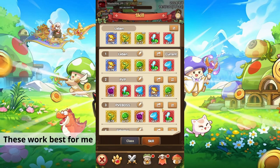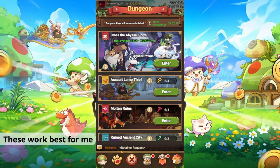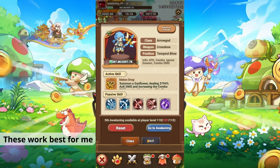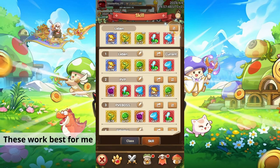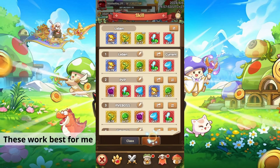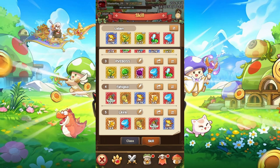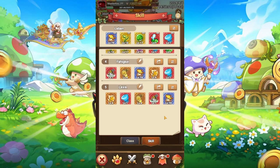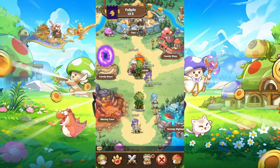That's my PvE setup. If I fight in PvE here, for example against the Cross Abyssal Portal, then I choose this option because it just helps me survive longer. Then I have a setup only for damage in the lamp, and this one is the same as well but for the blazing cave.